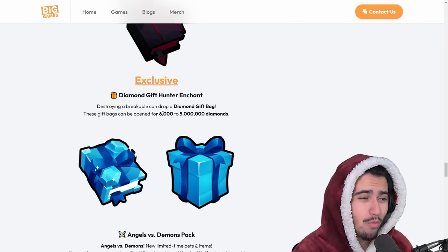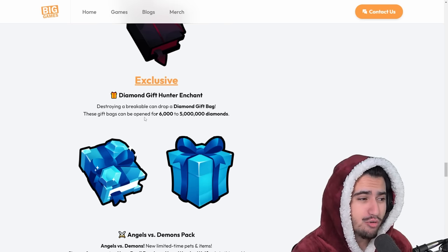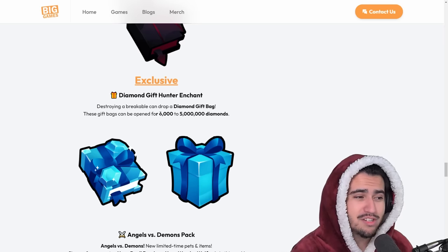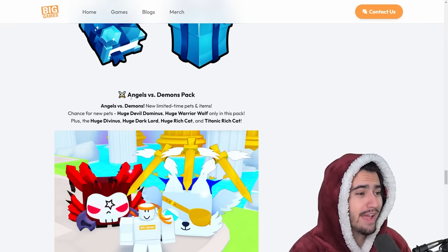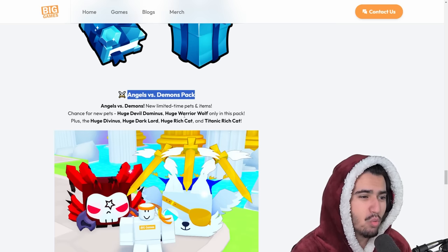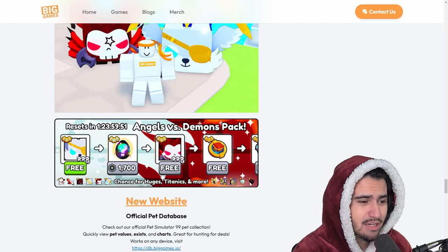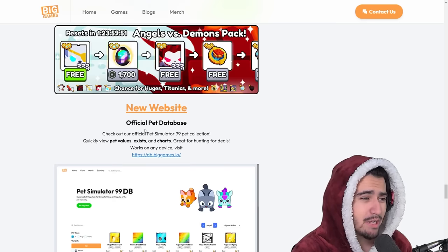If these gift bags drop constantly back to back, we can expect quite a bit of inflation in this update. Granted, a lot of people aren't fully grinding right now because everyone's opening eggs for the clan battle. But based on testing, if the enchant is actually good, I think people would start pricing things higher right off the bat. Moving on, we got a new forever pack - Angels versus Demons - with a chance for the Huge Devil Dominus and the Huge Warrior Wolf, plus two new enchants and the two new huges.